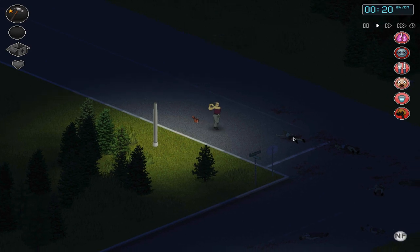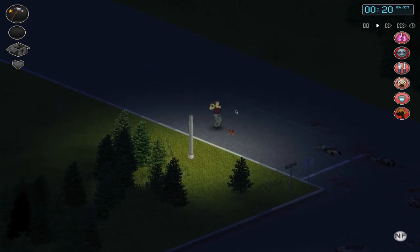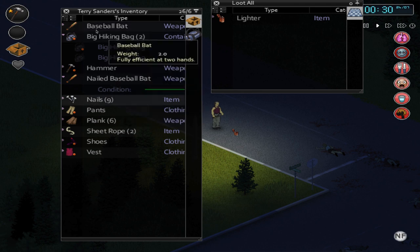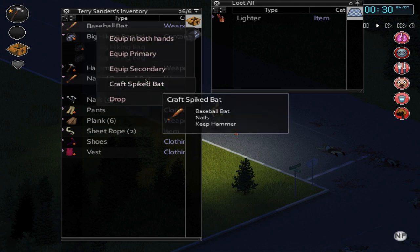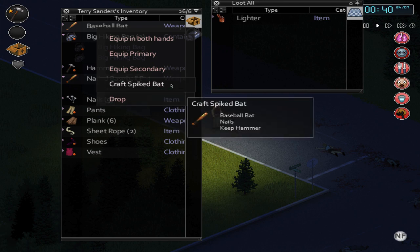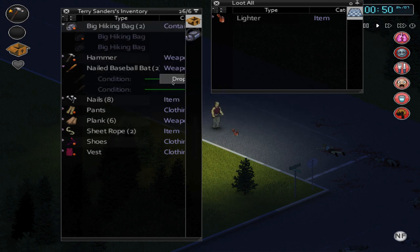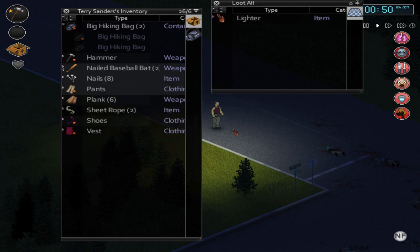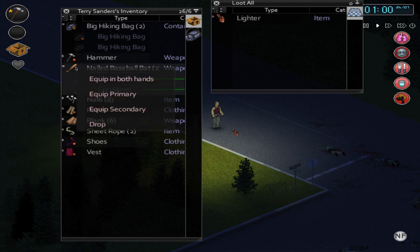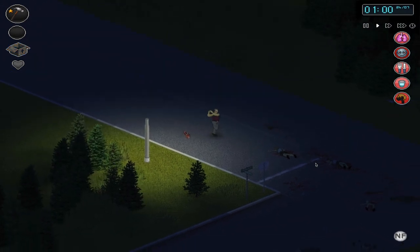Just as you can use existing items to barricade or craft sheet rope, you can also upgrade items and build your own materials. With a hammer, nails, and a baseball bat I can right click to craft a spiked bat — as long as you have all the ingredients the crafting option appears. Items have a condition meter; the more you use them the more damaged they become, so you'll need to repair by right clicking and using a hammer and nails. Don't let a weapon break completely — repair it as you go, because once it's broken it cannot be fixed.